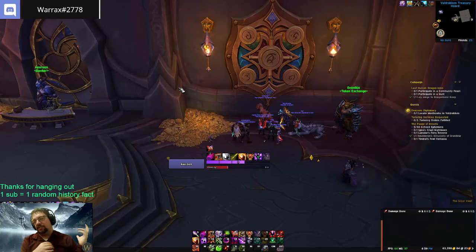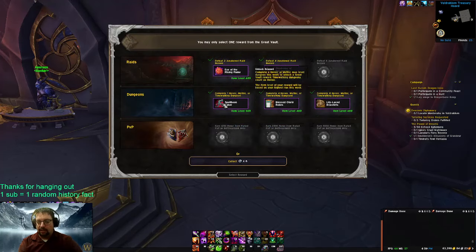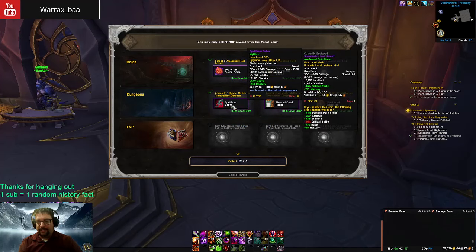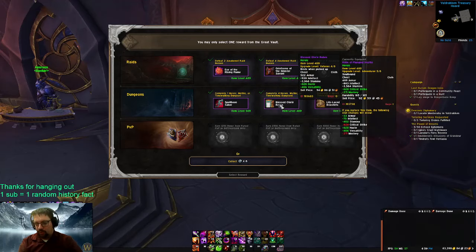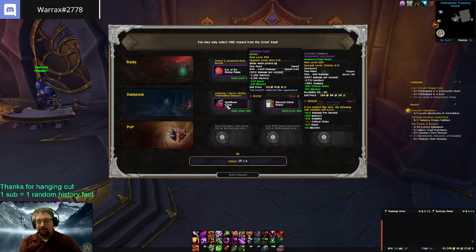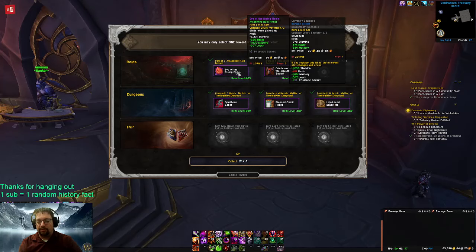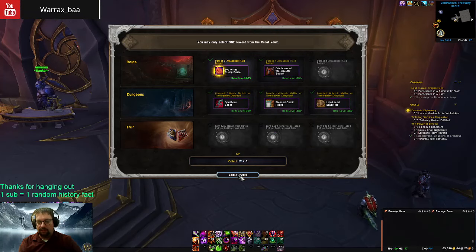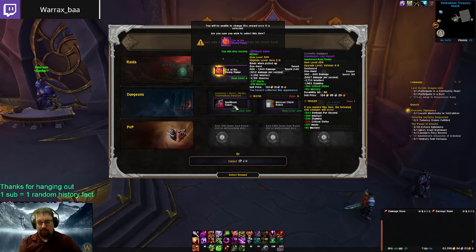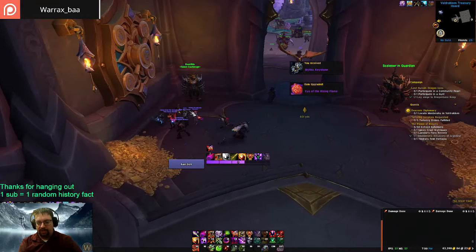I'm in Demonology spec with Demonology loot spec — doesn't really matter for Warlock. At this point this character will probably take almost anything. I could grab this 509 haste/mastery sword — I do have a good dagger, so that's a 20 item level upgrade. But the neck piece would be a massive upgrade with Leech. I might actually take this over the Spell Boom Saber. You get that Leech, it's never a bad thing. There's also a Raid Finder headpiece but not a big upgrade. I'll grab the neck — it's a 68 item level upgrade versus a 20 item level upgrade on the weapon. I'll just go grab a weapon with bullion this week.